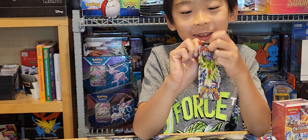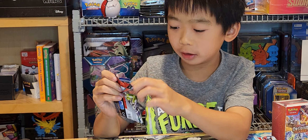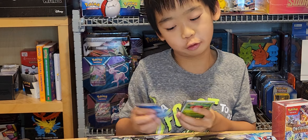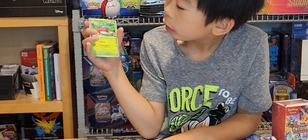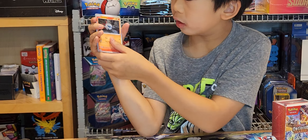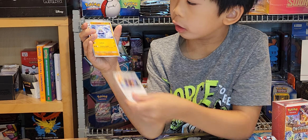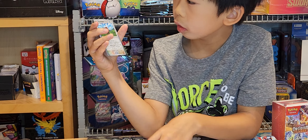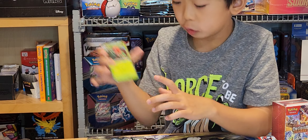I'm gonna rip these packs open right now as fast as possible. What are these packagings made out of? Okay, they're just plastic, but I'm just weak. Water energy, Bounsweet, Magnemite, Larvesta, Rowlet, Mawile, Buffalant, Turtonator, Stoutland, Incineroar, and a Skull — Skullvillain.